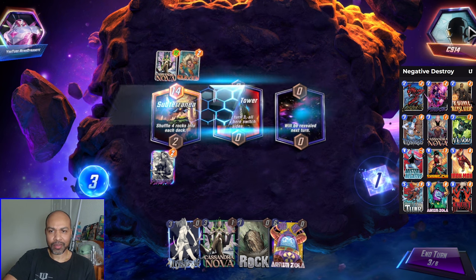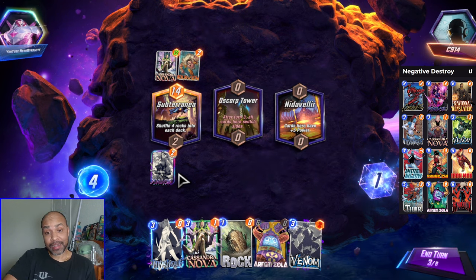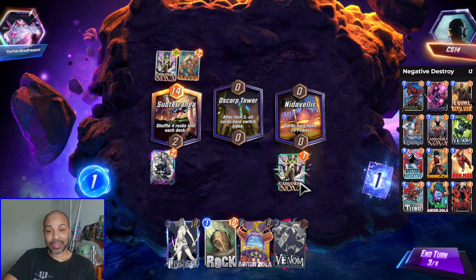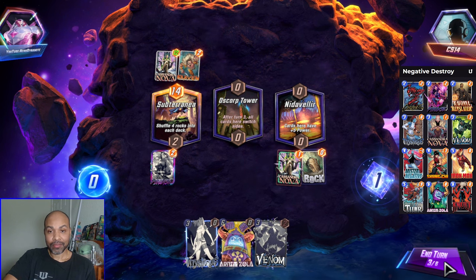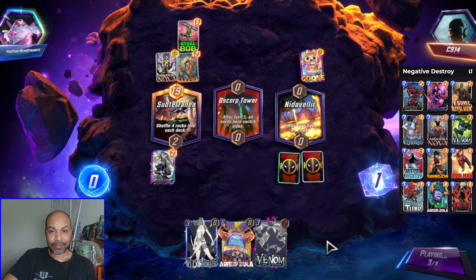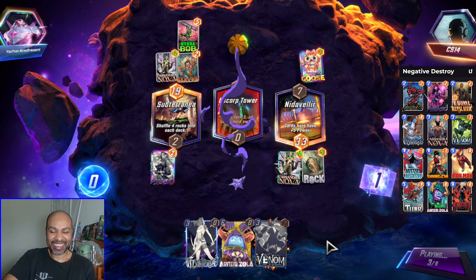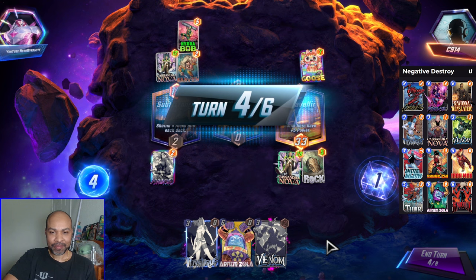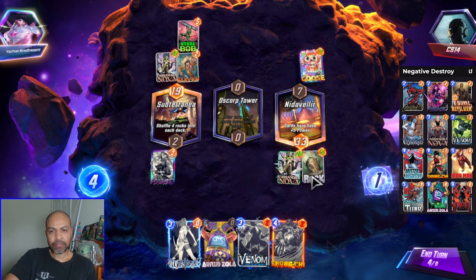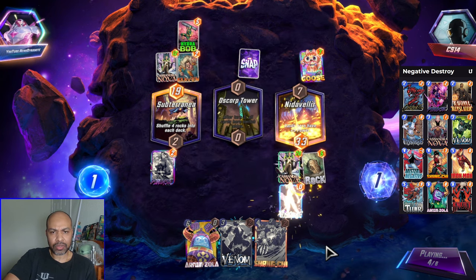How did you play Cassandra early? You must be an Arishem deck. Yes, you are. Okay, I know my game plan here — that is to Zola my Venom. I do have Shang-Chi for the Cassandra, so that is nice. Do I think I have right one? I will just play out the Mystique since I won't be able to Zola there.